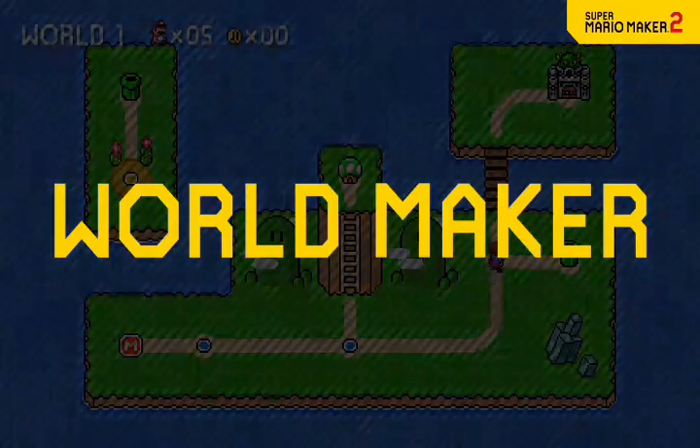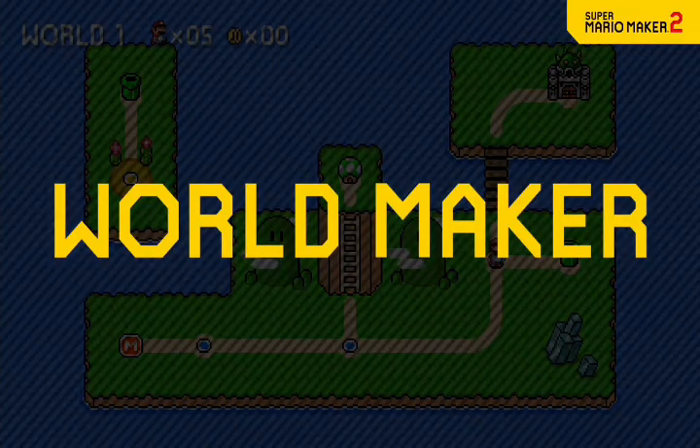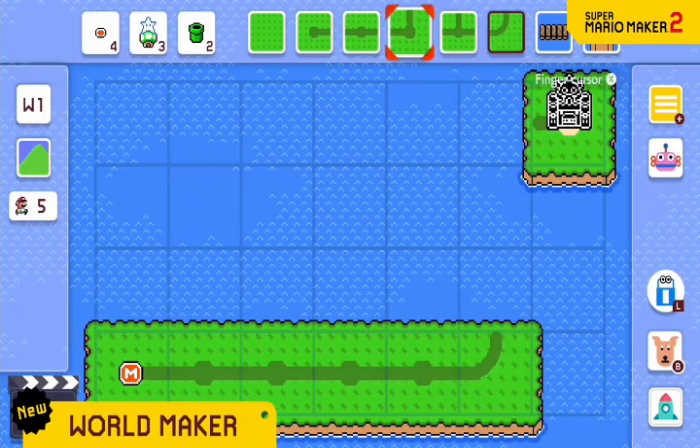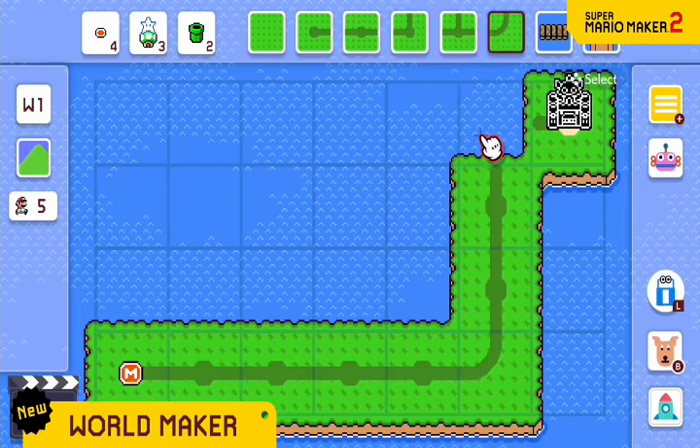Introducing World Maker — a new mode that lets you create your own worlds. Select and place panels to build a route for your courses. Forge a path from the starting point to the castle.